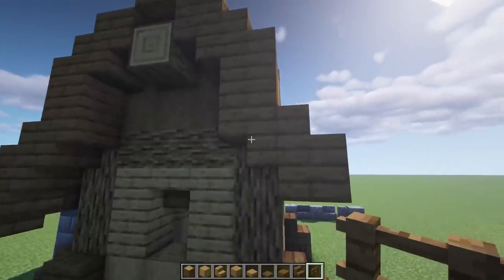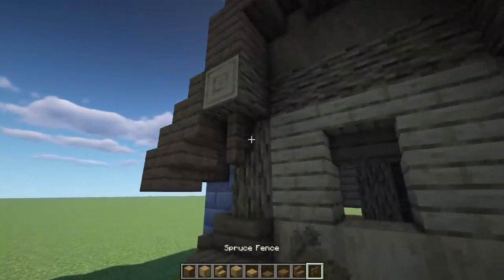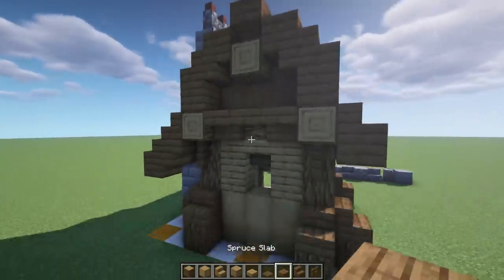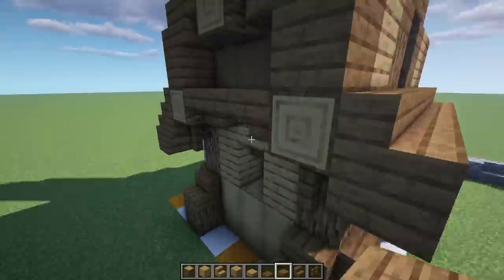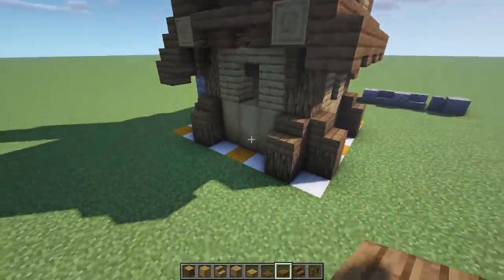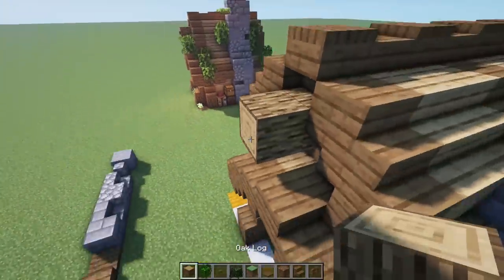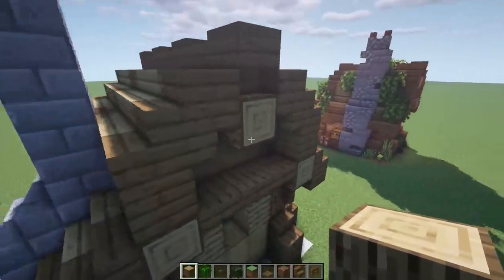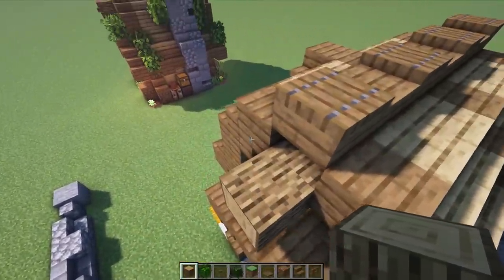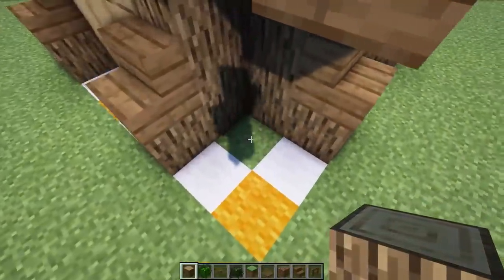Since we're back here, let's add pop-out logs on these ends - put some fences underneath, then grab some upside-down stairs, one on each side, and a slab in the middle for that little extra detail. Unfortunately we can't put buttons here on those cutoff logs since we can't go over the plot, but it still looks pretty good. On the front side you could take it out one more - it's up to you whether you keep it symmetrical or pop it out one more.